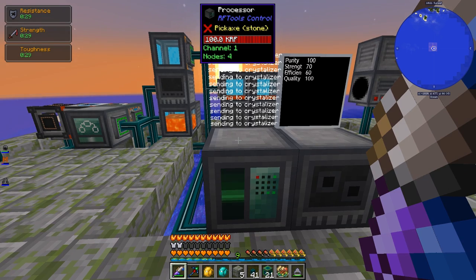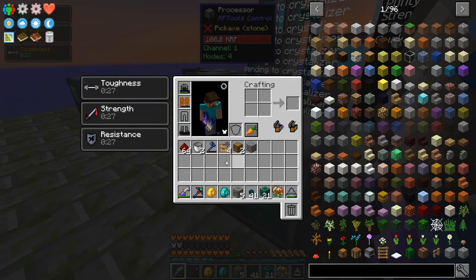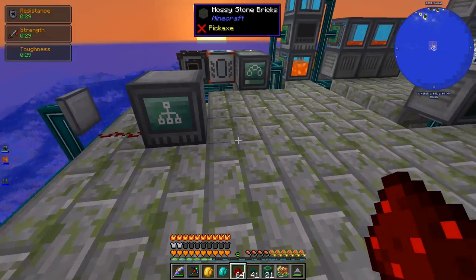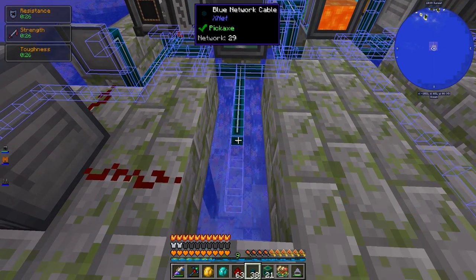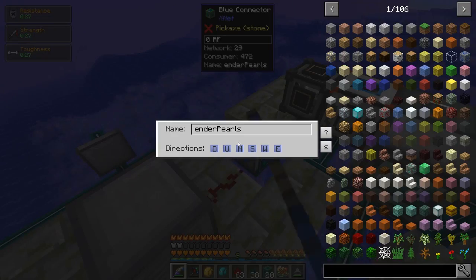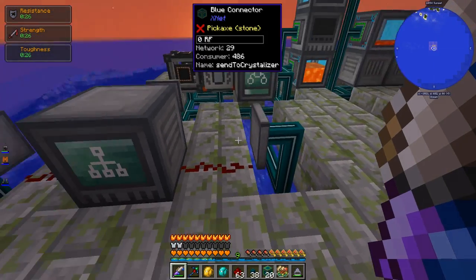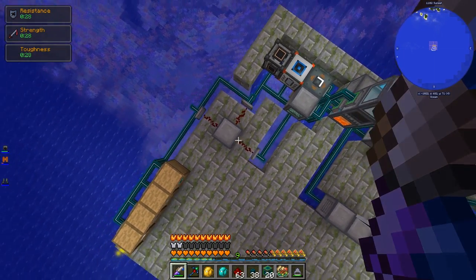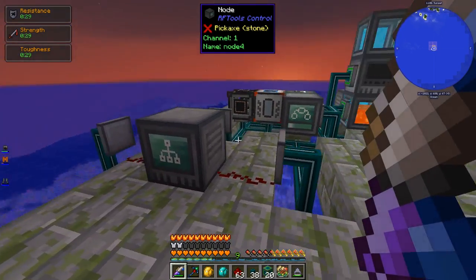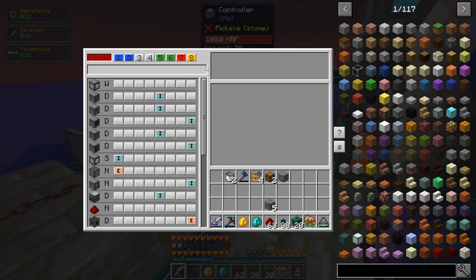The program can already tell us when we need to send stuff to the crystallizer — it's already sending the message 'sending to crystallizer.' Now we just need to actually do that. I think I'm going to do that with another signal from this node. So let's put one here — this one will be 'send to crystallizer,' to the north. It's pretty cool, I've just got this box with wires connected to it. We're going to need to change our program. Let's do a logic thing for that.